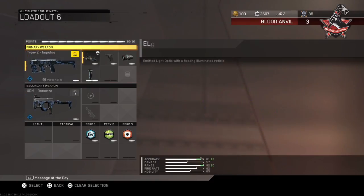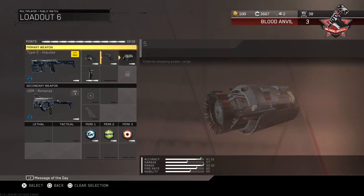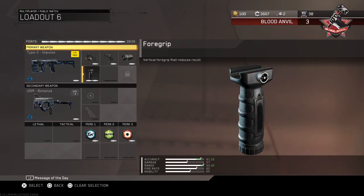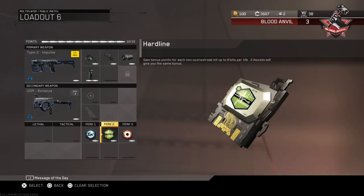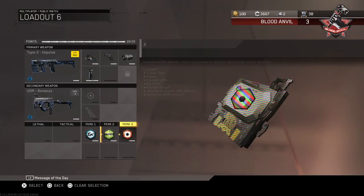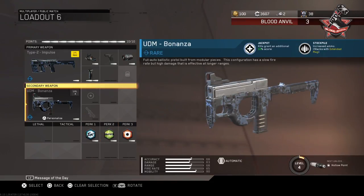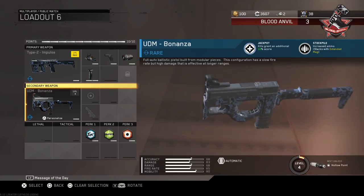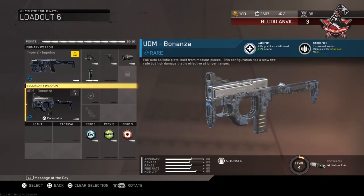It has way less recoil than the K-bar — it's just an absolute monster gun. I use it with an ELO, Quick Draw, and Particle Amp, which is basically a long barrel and grip, just to keep recoil as low as possible. Then I've got Dexterity so I can reload fast, Hard Line to get kill streaks faster, and Hardwired because it just counters everything. I also have the UDM as my secondary — I really like this machine pistol. Thanks so much for watching, I'll talk to you next time.